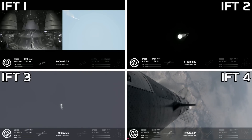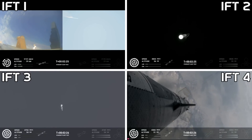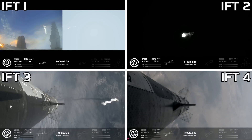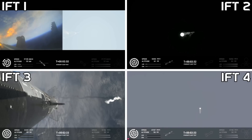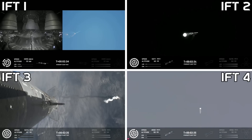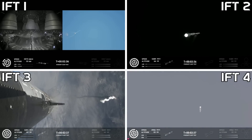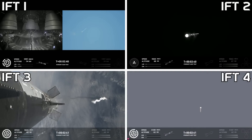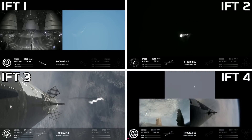As of right now, still looking at 32 out of 33 Raptors lit on the booster. We'll start to see those staggered down — they're going to turn off in banks. You'll see the lights on the bottom left screen of the engines that are active start to turn off in different groups, and you'll see those three center ones remain lit.